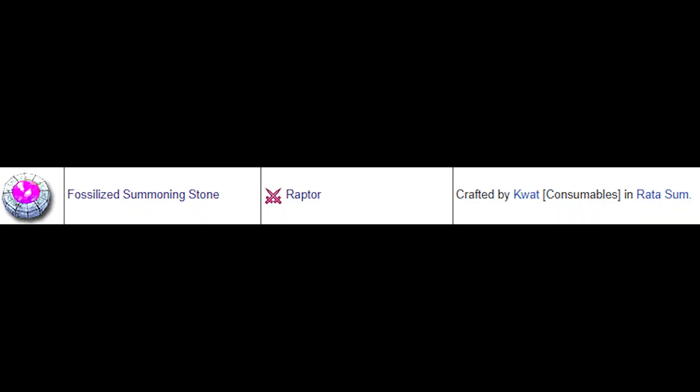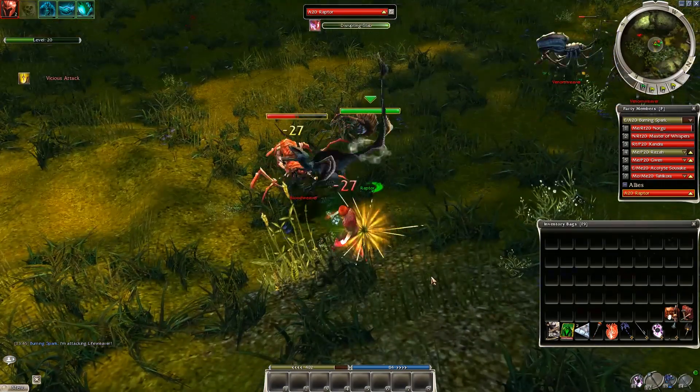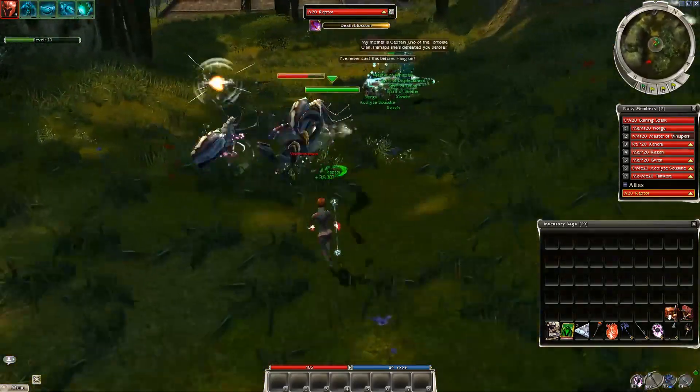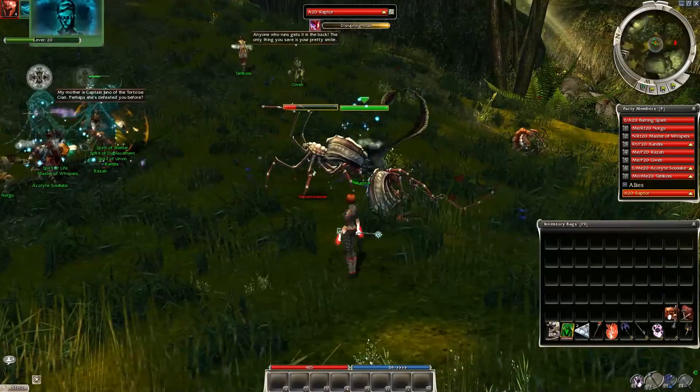Another assassin ally — Raptors and the Fossilized Summoning Stone. An Azuran NPC named Quatt crafts these in Ratasum. This ally can interrupt foes, remove stances, has a decent defensive skill and strong self heal. Sadly the long recharge of Disrupting Stab — 10 seconds — makes the Raptor's DPS slower than expected.